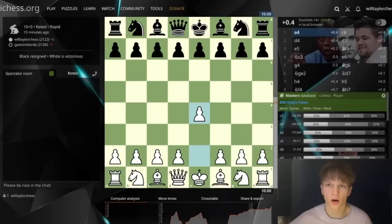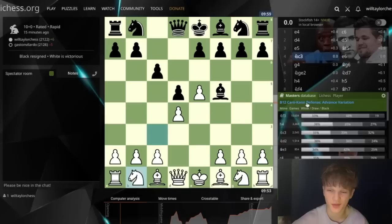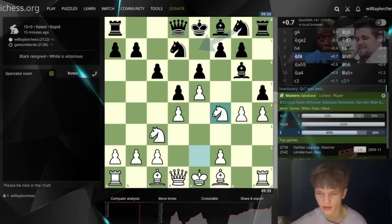Okay, here we are in the analysis. Let's go through the game. We play e4, c6, d4, d5, e5, bishop f5. Let's turn on the masters database. You see Caro-Kann defense variation. We go for the van der Wiel attack. This is known as the Shirov variation or the Shirov attack. Alexei Shirov won a lot of games with this move. Bishop drops back, we play knight g to e2. The knight comes in here. The main move is c5. And as we see — 25 masters — Maxime Vachier-Lagrave included plays h4 here. We see h5, knight f4. This is where my opponent deviated from the master games.